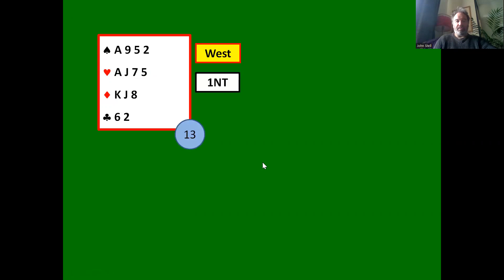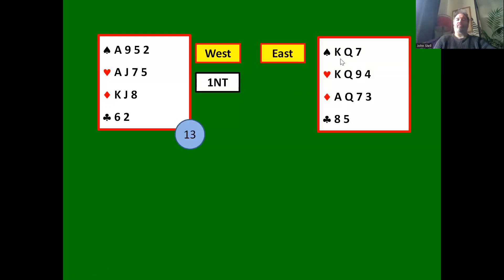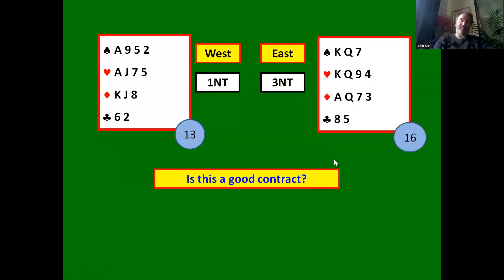One no trump, 13 points. Now, East — what are we going to bid with this hand? Without being able to see the West hand, what I've taught you so far is that between 13 and 17-18 points we should just bid game. So we should just bid three no trumps. We've got a flat hand, so there's no reason not to bid three no trumps. But the problem is, is this a good contract? Clearly it's not — we're completely open in the club suit and we are likely to go off in three no trumps.